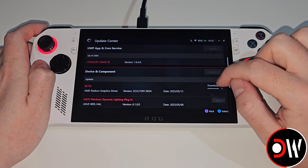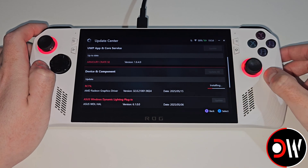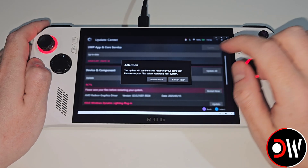So let's go ahead and select Update. The driver will now download, and once the download is finished the driver will go ahead and install. Once the install is complete, go ahead and select Restart Now.